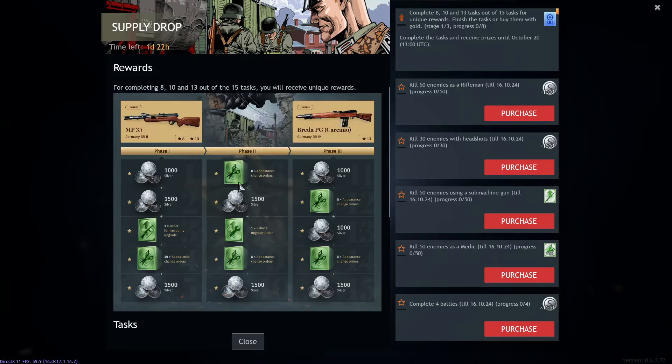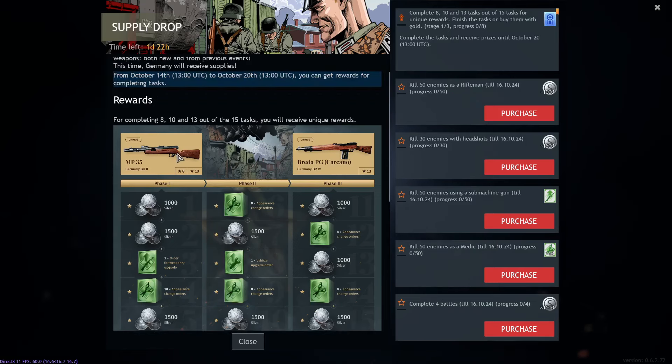You get three event weapons: two times the MP35 and once the Breeder PG. Both are very good and significantly better than what you can get in the tech tree.